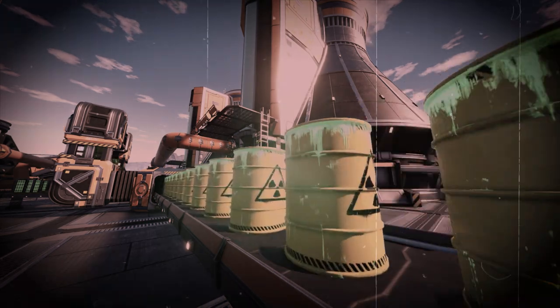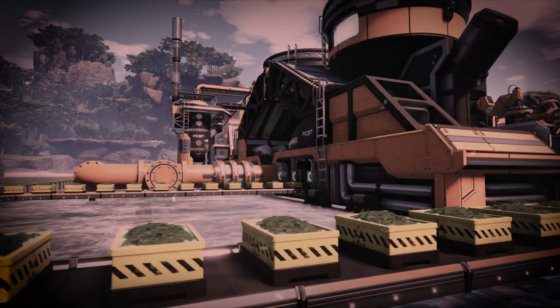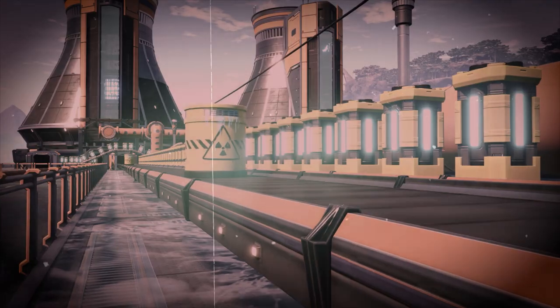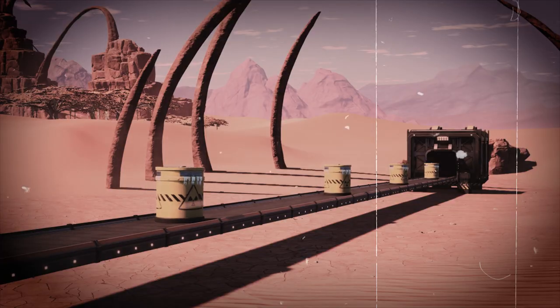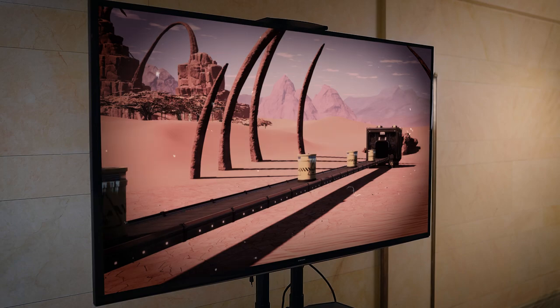Nuclear uranium waste can now be turned into plutonium. Non-fissile uranium can be extracted from nuclear waste, turned into plutonium pellets, and eventually make plutonium fuel rods. This means you can finally get rid of your nuclear waste — well, sort of, because plutonium also produces waste, but it builds up much slower. It's also a lot more radioactive, but that shouldn't be an issue if stored far enough away from your base. And that concludes the information on this secret tape. You'll find the basement by walking down the stairs.